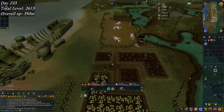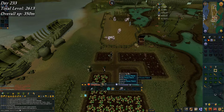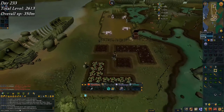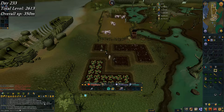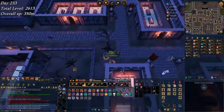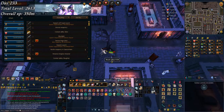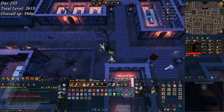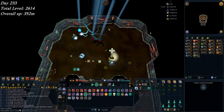Just doing a farm run as usual and picked up limpwurt roots from the flower patch — it's a Morytania task. I just so happened to complete the Morytania easy task set. Not going to claim it right now, but completed something completely by accident. Casually doing some Firewatch and I just picked up 93 attack. Didn't unlock anything, but hey.